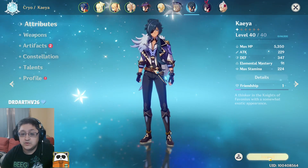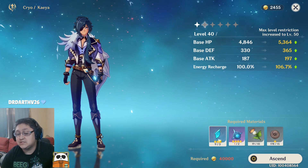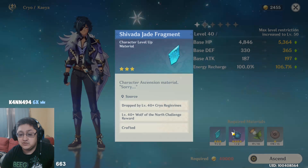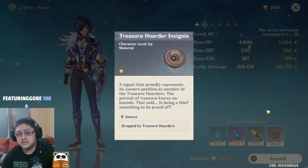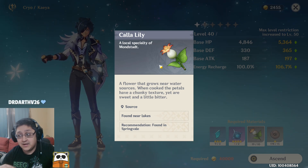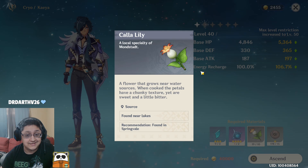Anytime you want to increase your level cap, you're going to need to ascend your characters. To ascend your characters, you're going to need two different resources. The first of which is going to be the Shiva Jade Fragment as well as the Hoarfrost Core. The second two are going to be normal materials that you may get throughout the field — either from picking them up or just farming them daily.